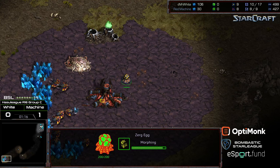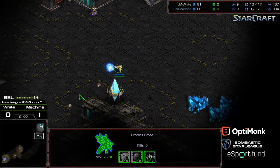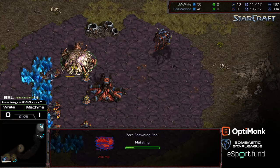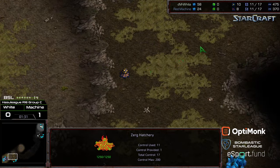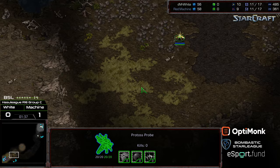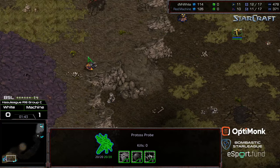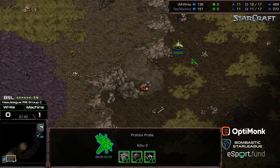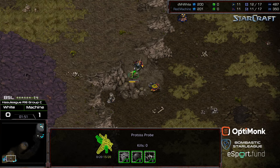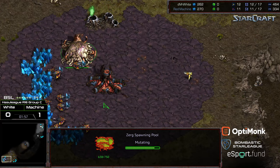Yeah, there's the pool — over pool. That does mean, on Eclipse, you can still pull off nexus before cannon with the over pool, but you've got to be Johnny on the spot with it and you do need to pull probes to defend the front. The probe is actually wandering around in mid-space, kind of odd rather than just going into the main — maybe to make Machine nervous, maybe to make sure he doesn't miss the drone heading toward the natural expansion. Unfortunately not getting the better shot there, engaging two drones and eating a lot of damage for basically nothing. Over pool confirmed.